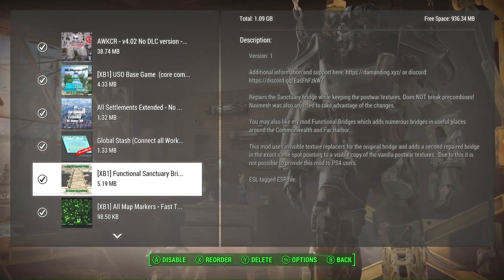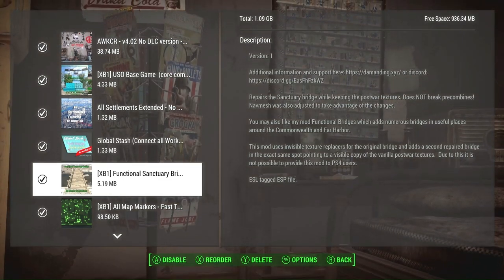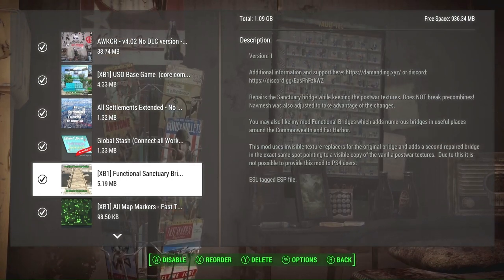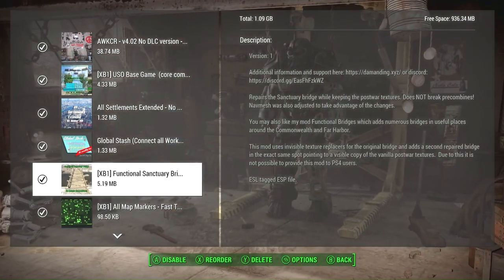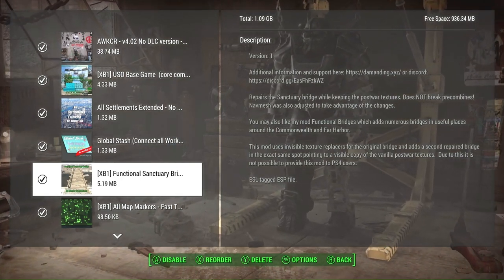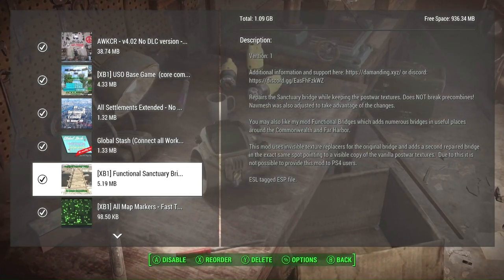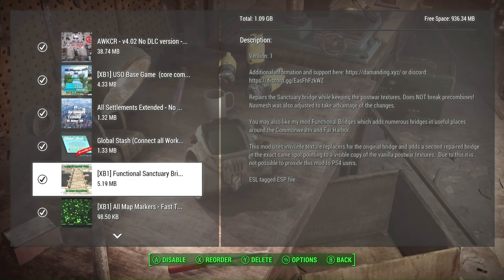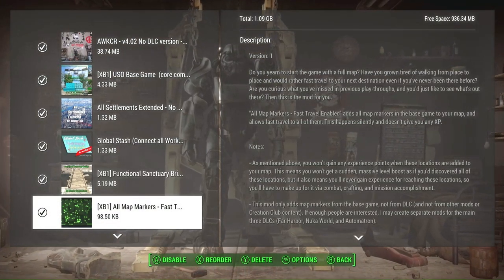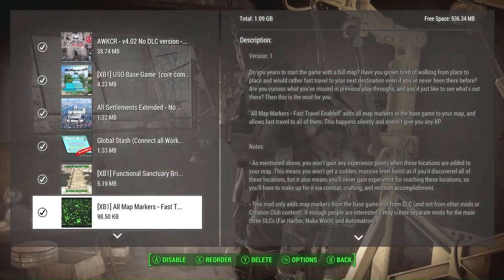Functional Sanctuary Bridge — Sanctuary is the first place you're probably going to go in the game and the bridge is pretty torn up and rickety. This just fixes the bridge. There are no navmesh issues, so it will be easy for NPCs to cross back and forth, and it makes it look nice — like it's been reconstructed. All Map Markers for Fast Travel makes pretty much every location in the base game available for fast travel right off the bat.